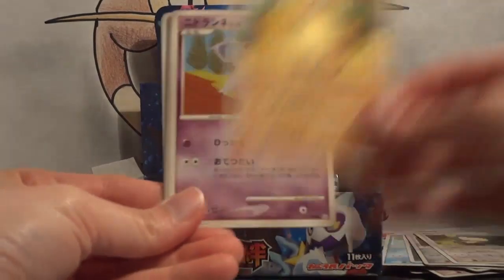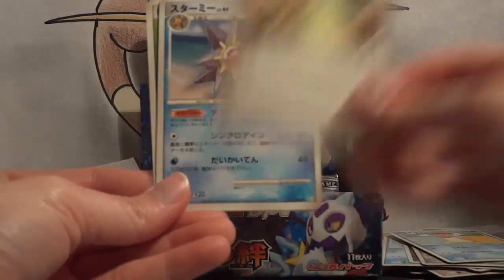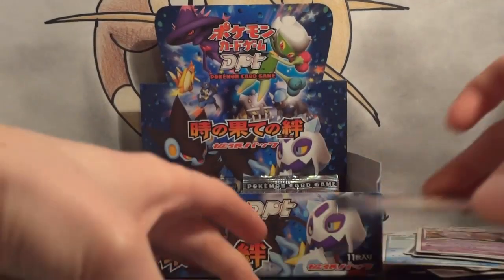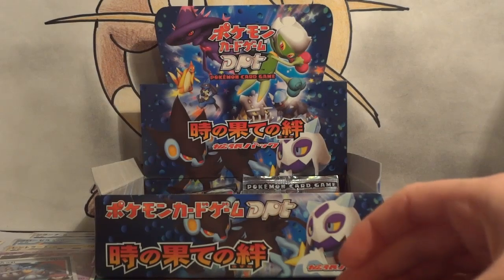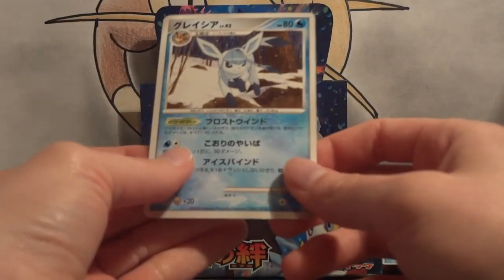Three cards. Snorlax, Hippopotas, Nidoran Female, Shellos, Underground Expedition Team, Starmie, Wheezing, and Grass. Actually, why am I showing the holo first? I should be saving the holo for last. First rare is Alakazam. Second rare — Glaceon.